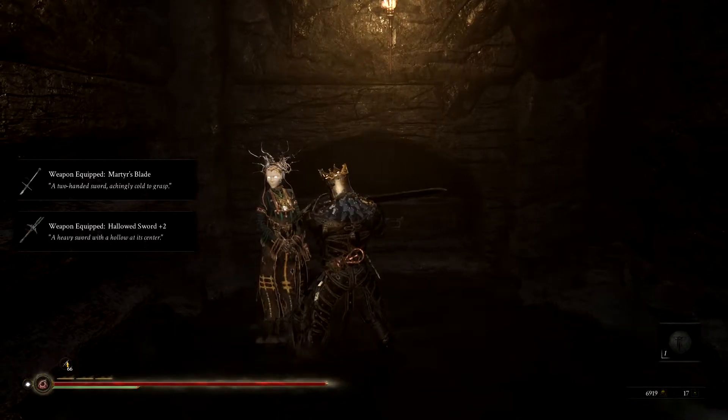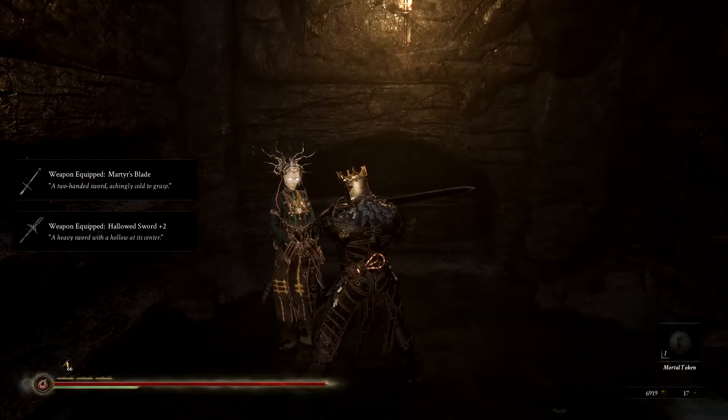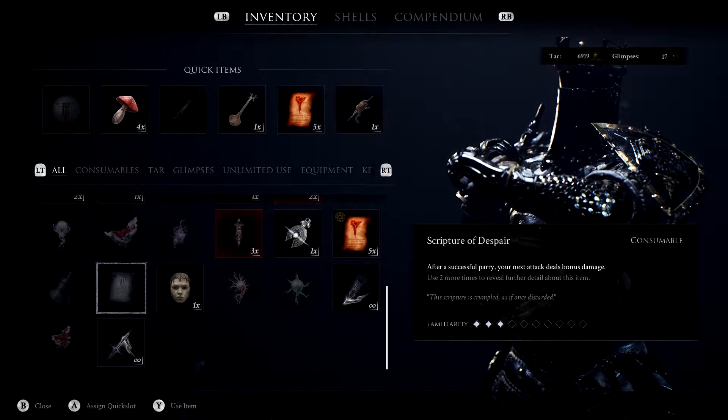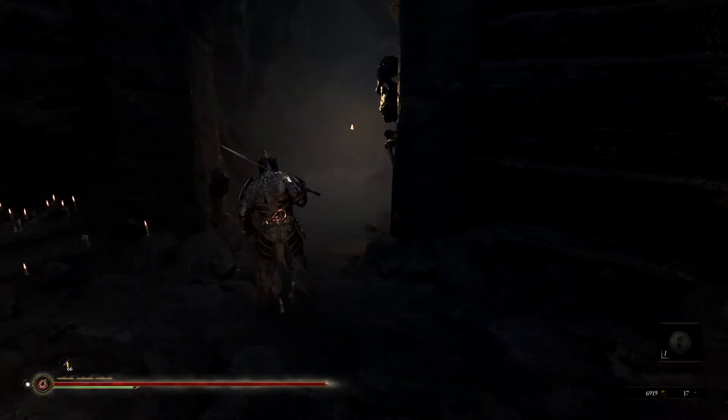I think we're good. Let's see if we can upgrade. What do we need? We need 20 glimpses, so we just need three more glimpses and then we'll be good. Unfortunately we don't really have anything to give us glimpses, so hopefully we can get 20 while we're rolling in here.